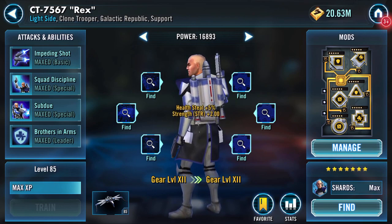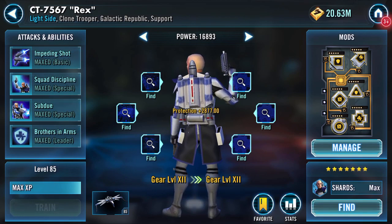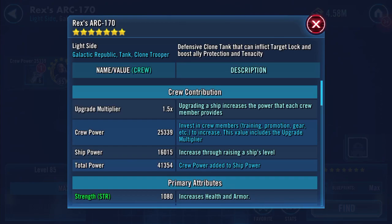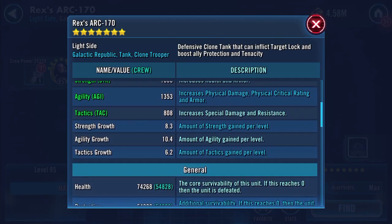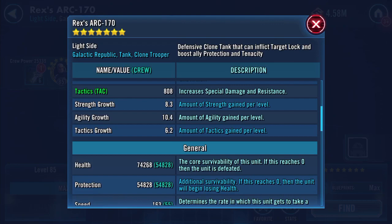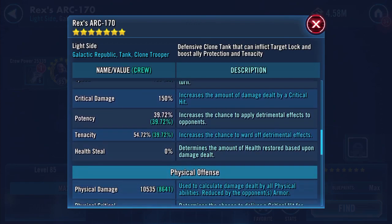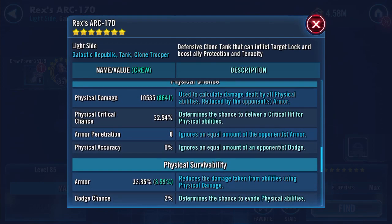I'll look at the ship and then come back and see what difference that's made to Rex himself. So here we go — gold pilot now: 74,268, 54,823 — it did go up after doing that. 129k health, protection, 163 speed, physical damage didn't change.